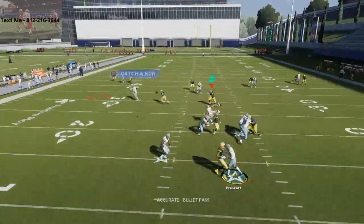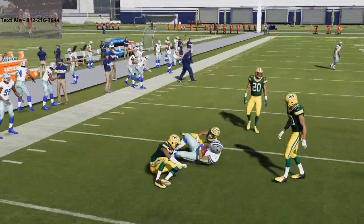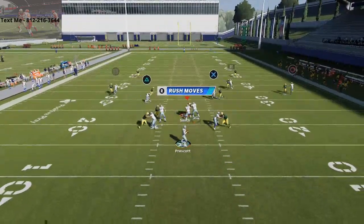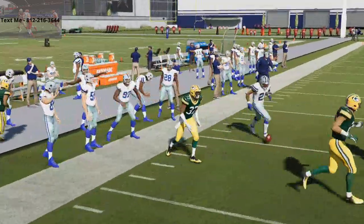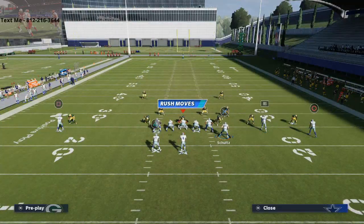Against something like bench press where they only drop the purple and yellow zones, it's still able to beat it. They'd need to drop their curl flat, hook, or underneath zones down to about 10 to 15 yards to defend this route. You can also pass lead it open against any zone - this is one of the best routes in Madden right now.